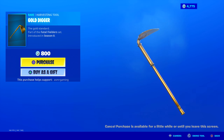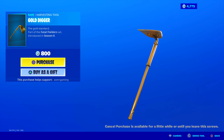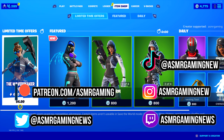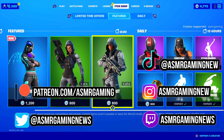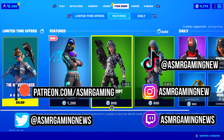And lastly, the Gold Digger harvesting tool is back. The gold standard, part of the Fatal Fielder's set. Very simple design — it's golden, I guess that's special for it. No unique animation, but the sound this makes is extremely satisfying. I love the sound this makes. Go listen to it on the item shop — it is not an annoying sound. It looks simple and basic, but the gold part looks kind of nice. If you're gonna buy this, buy it for the sound. It's very satisfying, not too loud, doesn't hurt your ears. So if you play a lot of Fortnite, you might want to pick this one up. The Gold Digger — gold standard, part of the Fatal Fielder's set. That is everything on the item shop today.